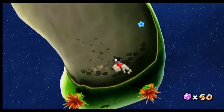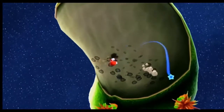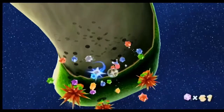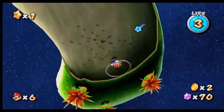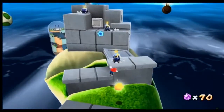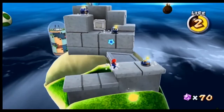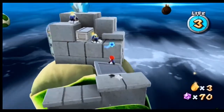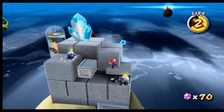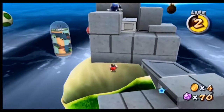I do this for a little while and then give up because I can't be arsed. Also, for every 50 star bits you get an extra life. It's really easy to rack up lives in this galaxy, especially if you just go out of your way to kill as many enemies as possible. You want to spin — get close and spin attack. Now, these things are called Electro Goombas, I believe.